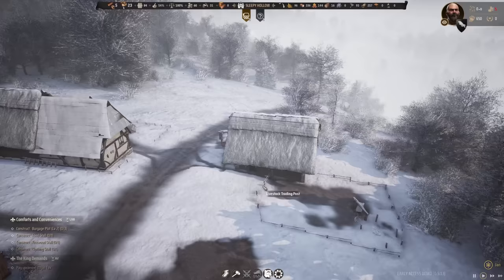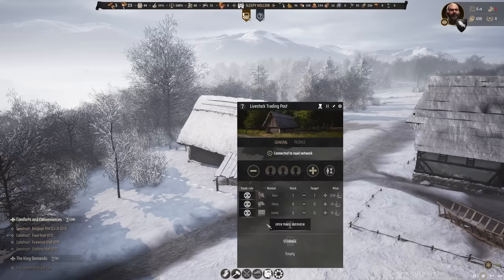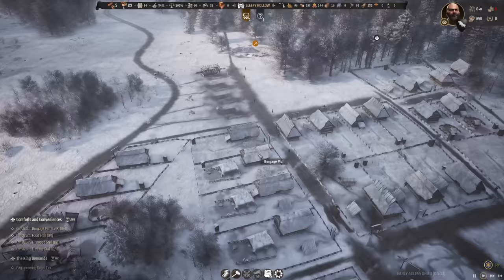Since last episode we have finally finished our livestock trading post, which we are going to need pretty soon. With that we can import quite a few animals — for starters the oxen, sheep, and lambs. The oxen: we have one in stock right now, and having a second and third would be good. Sheep we do need for wool, and with wool we can get clothing.